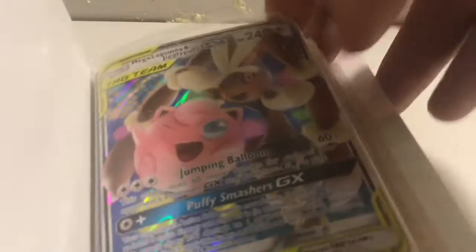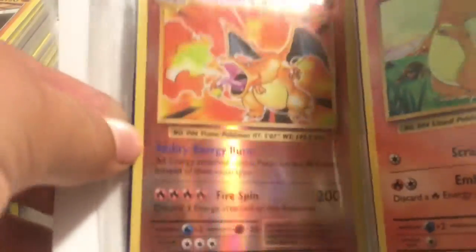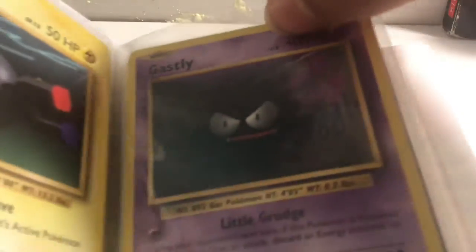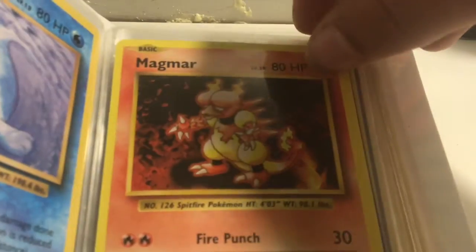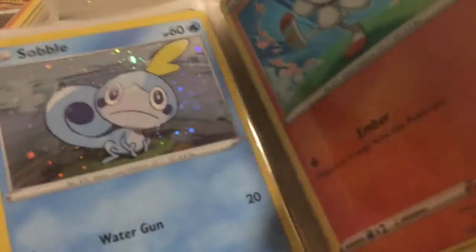Let's start that off with Mega Lopunny and Jigglypuff GX. Then we got that Charizard, which is very expensive according to my big book of Pokemon. Charmander, Diglett, Magnemite, Gastly, Magmar, and a whole bunch of random Pokemon.